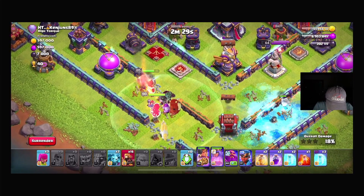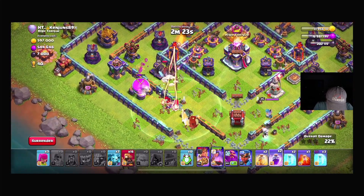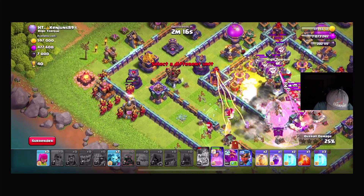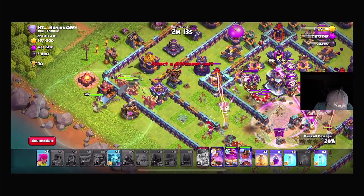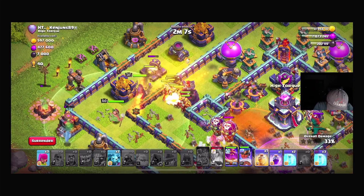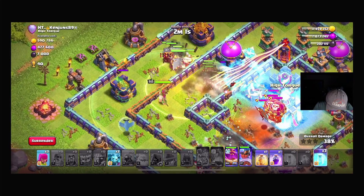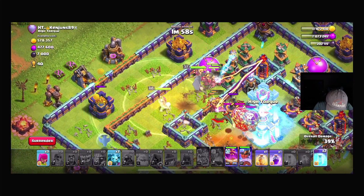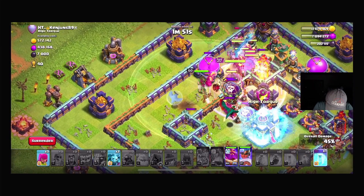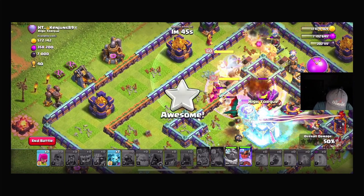The siege machine is doing a fine job here. We're going to place a rage down pretty soon and use the King ability. Placing the rage down — in come the hogs on the left side. We're going to poison and use the Queen ability. Now we have a ton of freeze spells to work with — they are our best friend — so we're going to use them. We're going to heal and rage here, and use the Warden ability as it seems like the best time to do it.